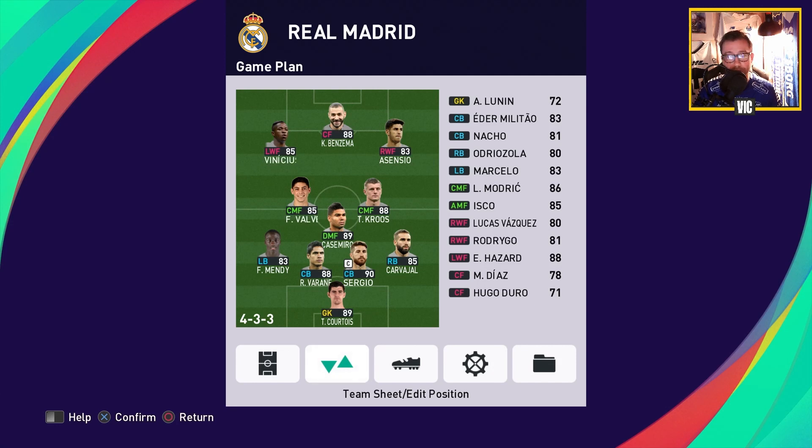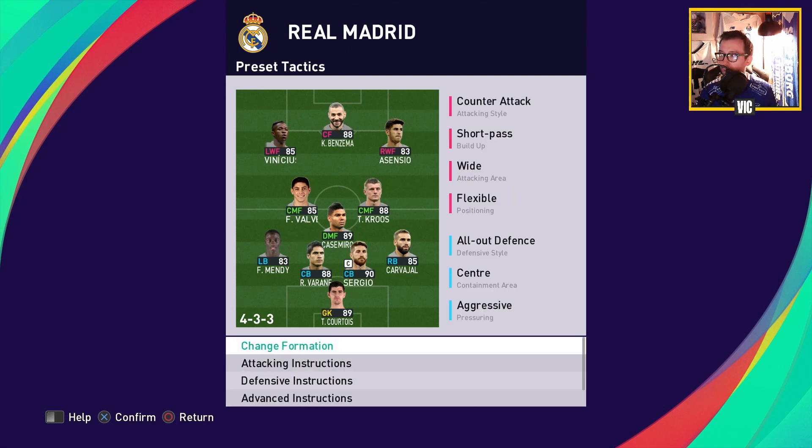Zinedine Zidane was a high possession type of guy. I'm not saying Ancelotti and Real Madrid aren't playing high possession this year because they are — it's a good team so they will have a lot of possession regardless. But they are relying on counter-attacks this year to try to take advantage of transitions, and obviously Vinicius Junior has been amazing in that attacking role. Defensively they're gonna play a little bit lower and more conservative than under Zidane. Zidane had a high press; under Ancelotti they are playing a mid block, so they start the press at their midfield.